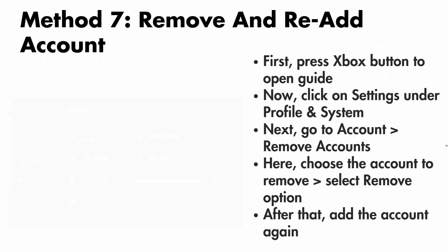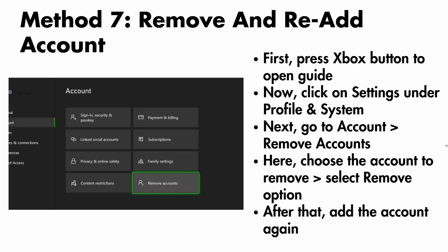The next solution is to remove and re-add your account. For that, press the Xbox button to open the guide, then click on settings under profile and system. Next go to account, then remove accounts, choose the account to remove, then select the remove option. After that, add the account again and check if the problem is resolved.